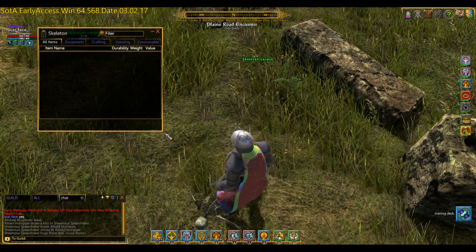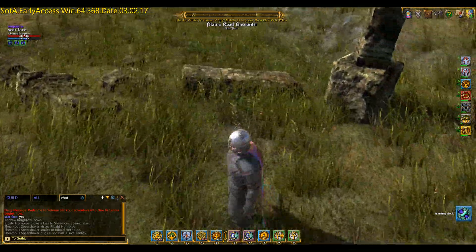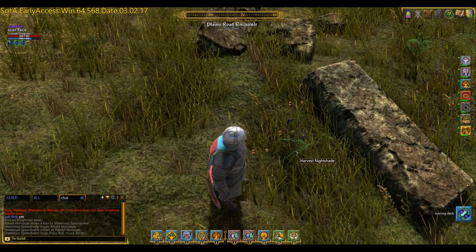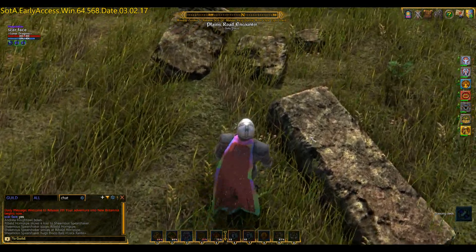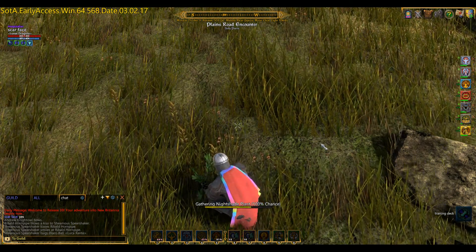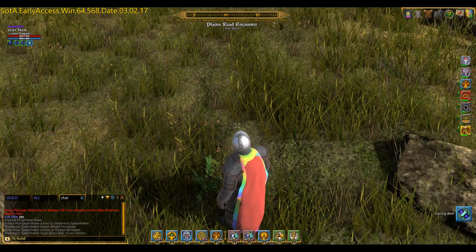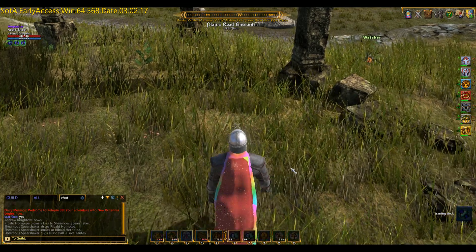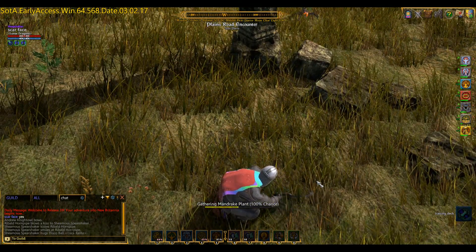Once you've killed all the skeletons, if you look very carefully there are some nice little nodes here - they sparkle at you. If you put your mouse over them you'll see there's some nightshade plants. Those are quite handy to collect, but you've got to take the little baddies because there are a few of them around here. Just look for the little sparkles. This one is mandrake.